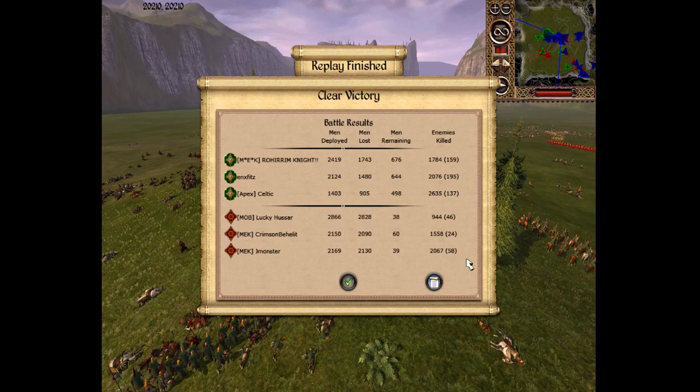We got out-cav'd, which means we got outplayed. Khand needed to bring more horse archers — I hate horse archers but for this fight whenever you go against Rohan that's the name of the game, you just gotta suck it up and do it. It was a cool fight, I'm glad we did it. I wouldn't say Rohan is better than Khand — I would say Rohan has more versatile cav units and they can outmaneuver Khand with horse archers, but for the infantry side I'd say it goes to Khand definitely. They both have strengths and weaknesses. I appreciate it to everybody — thank you guys for watching, I hope to put up another replay pretty soon. I'll see you guys later.